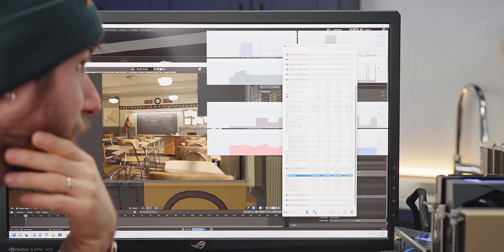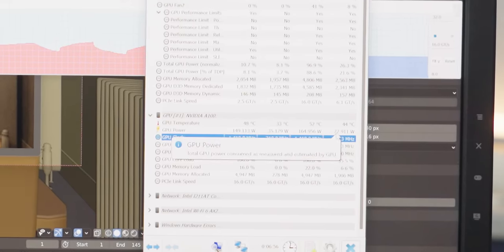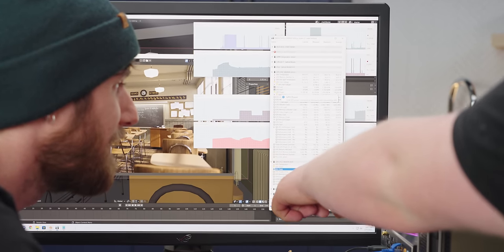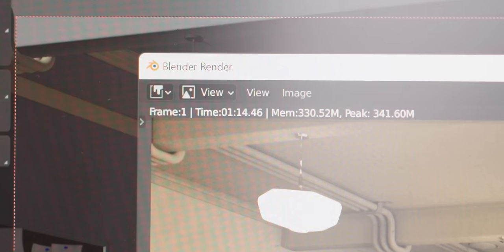You've got to give it to the A100 in terms of efficiency. Even running two renders to the 3090's one, the average power consumption is still lower — the A100 is drawing about 150 watts versus 350 watts or whatever it was on the 3090.